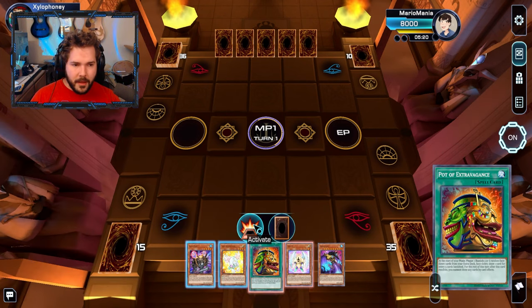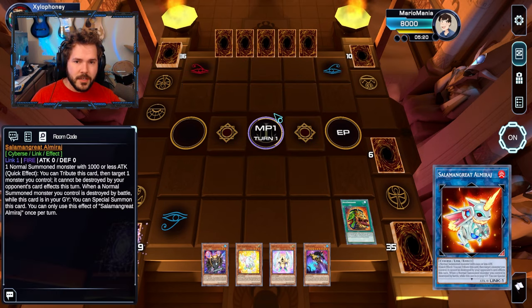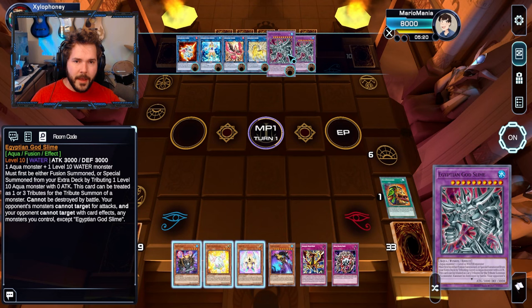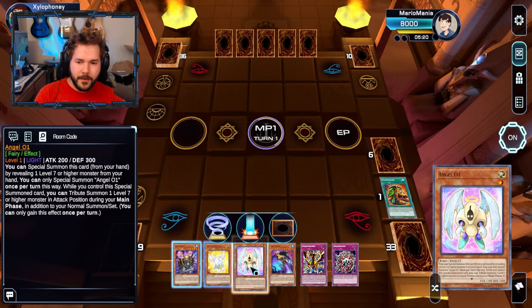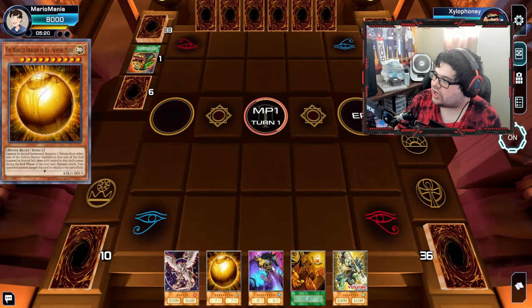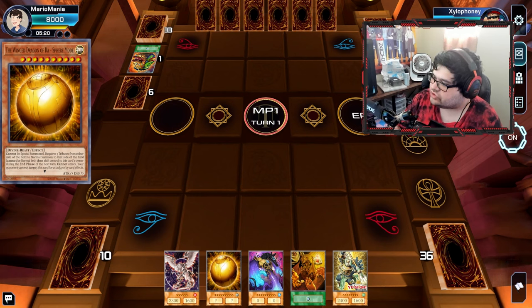I've got a couple things to play. We'll start with a little bit of Extravagance action — I can banish six cards, because who cares about my extra deck? There are two God Slimes out of the way, but we only need one. This is a weird hand, but oddly enough it works. I'm seeing what I'm able to do with it.